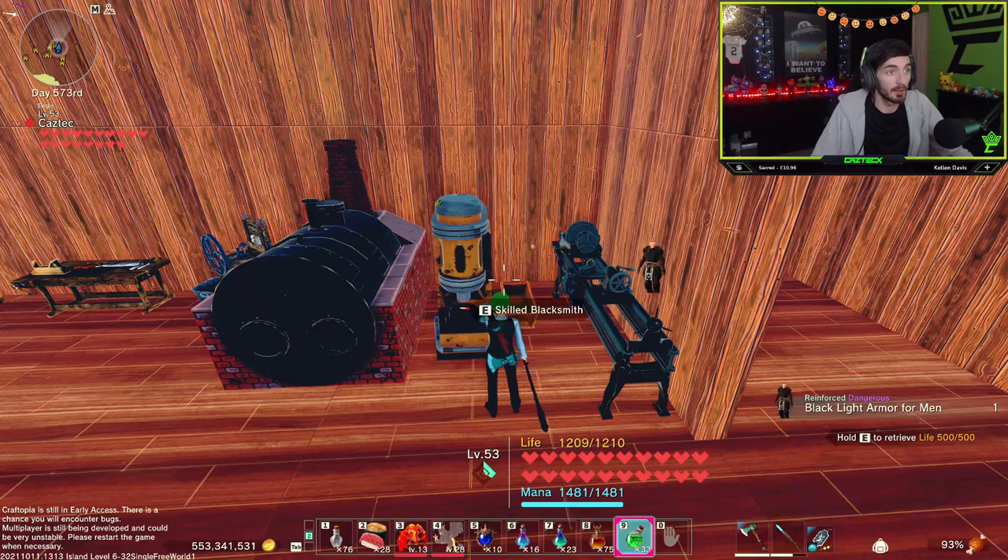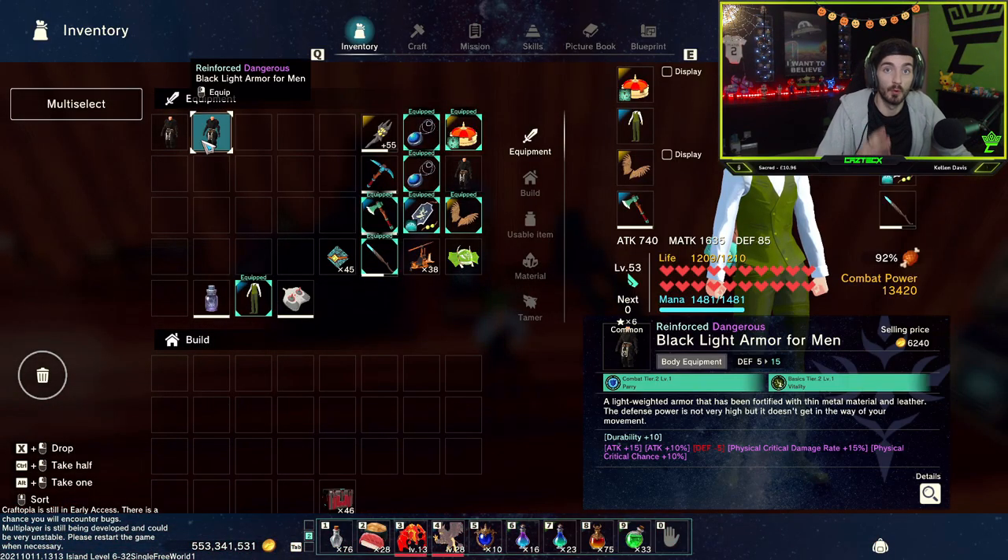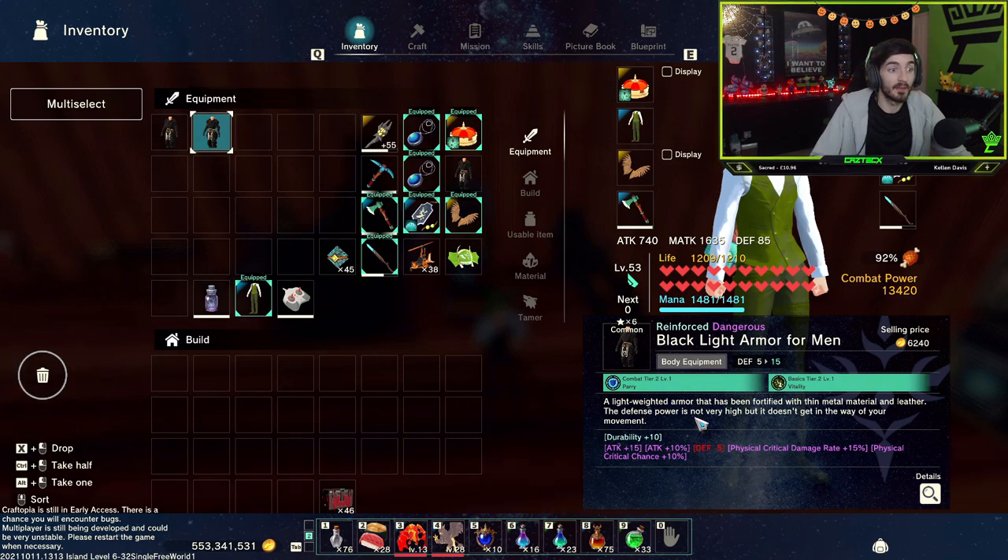So I'm going to force that enchant now. By forcing it, I now have a 100% chance of getting reinforced, which gives me plus 10 durability, and my dangerous enchantment. I can hit craft. When I take this armor and head into my inventory, I now have a reinforced dangerous — plus 10 durability from reinforced, attack plus 15 and attack plus 10% from dangerous. It's such a big boost compared to running a basic set of armor.